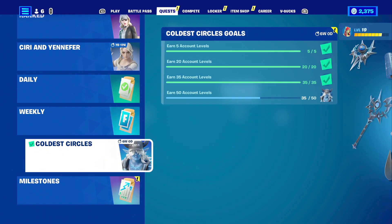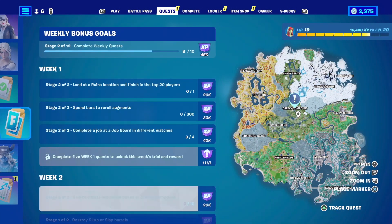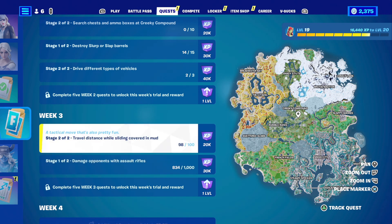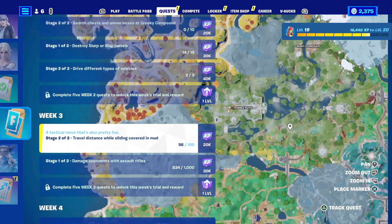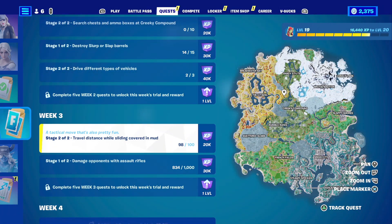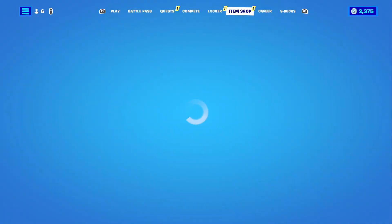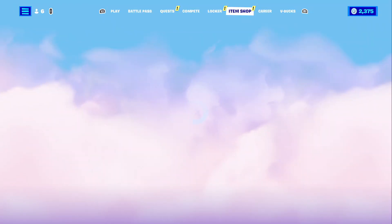Let's look at the quests — weekly quests. Travel distance while sliding covered in mud: you gotta do 100 meters in total. Pretty self-explanatory — land somewhere in the new jungle biome and start sliding around in the mud and you'll get it done in no time. Let's head on over to the item shop and see what's there today.